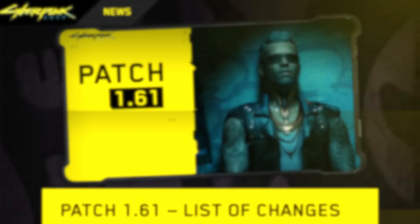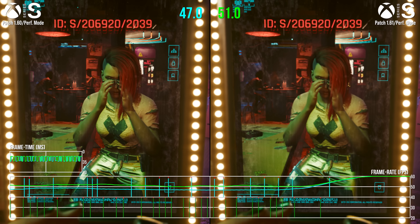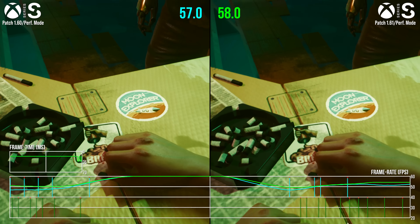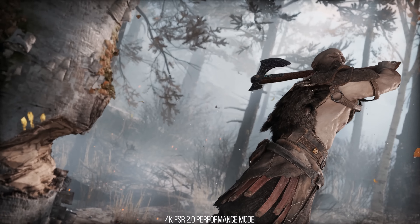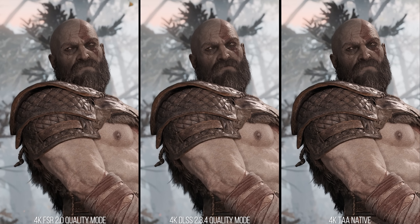And better still, FSR 2.1 is also now included on newer generation consoles like PlayStation 5, Series X, and S. So what does it mean for Cyberpunk on console? How radically does FSR 2.1 actually improve image quality over CDPR's previous temporal AA method as used on patch 1.6? What are the benefits, and are there any drawbacks visually? And lastly, does FSR 2.1 improve the performance of the game on PS5 or Series consoles?